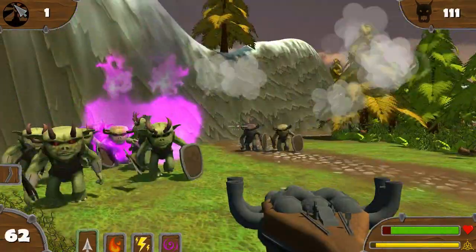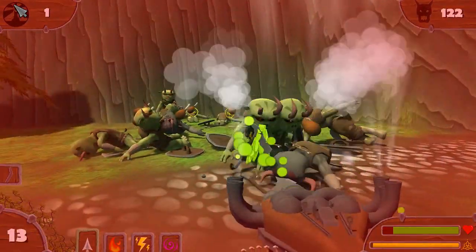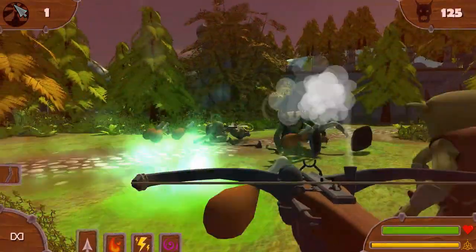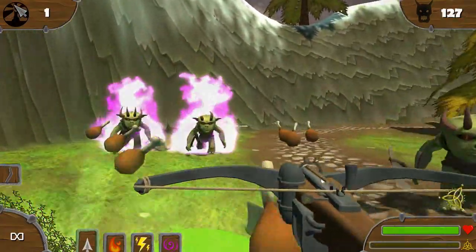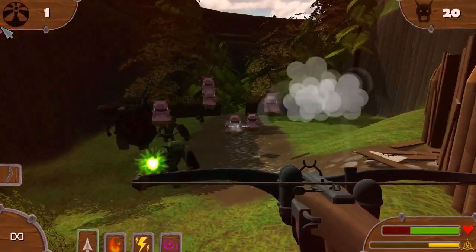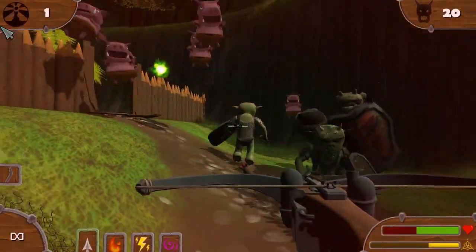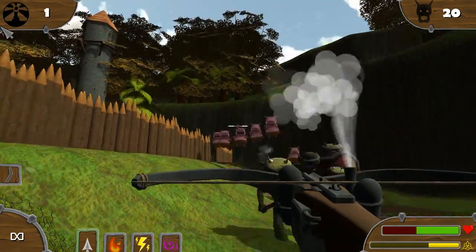To destroy the orc horde, you have an automatic crossbow that has unlimited ammo. There's only a slight pause between each bolt as it's being loaded in, but you don't see any animation for it, and you can just keep holding down the trigger button to keep on firing. Throughout the course of levels, you'll come across lightning and fire upgrades for your arrows that add elemental damage to your crossbow for a short amount of time. It doesn't usually last all that long, but you can actually upgrade this via the game's level-up system.